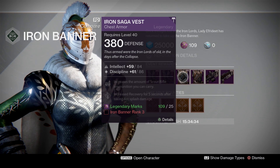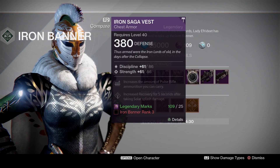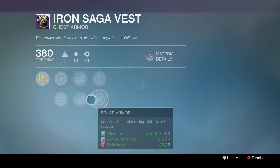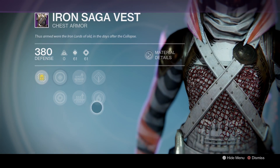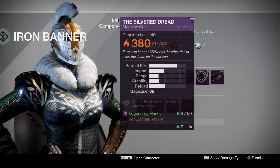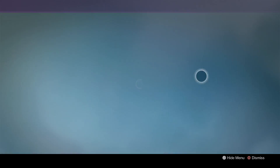Now the Intellect Discipline Chest is also pretty good, but the Discipline Strength Chest is going to be the best. It's 86-86, which is very, very good. Now let's take a look at the weapons really quickly before we go on to other classes and take a look at their armor.